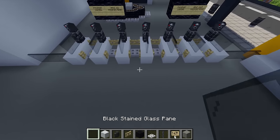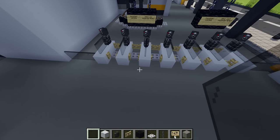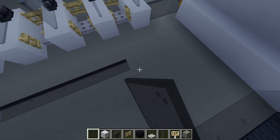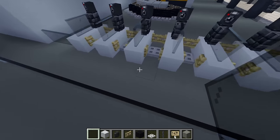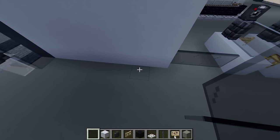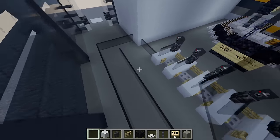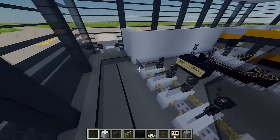For the queuing system, go back to the black stained glass panes. Lined up with this area, place panes going all the way along until meeting the wall. Coming back, place a row of glass panes from the other point, extending all the way across, leaving a gap for people to walk through — that gives us our queuing system for passport control.